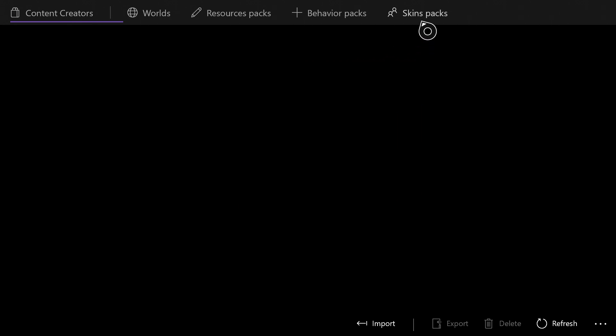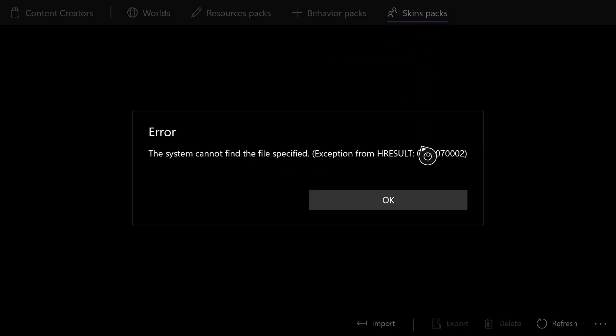Now we are loading into the Make Add-ons Manager and we're gonna move our cursor over to Skin Packs. It should say no skin packs here. If you've done this before or already had a skin, you might have a skin pack already in there. Since we're here, we're gonna hit Import.